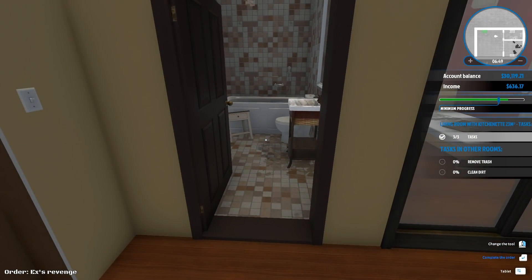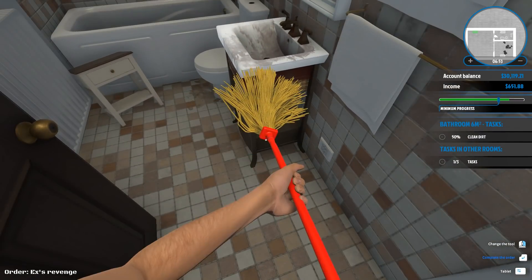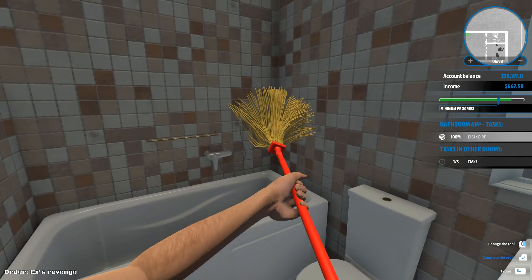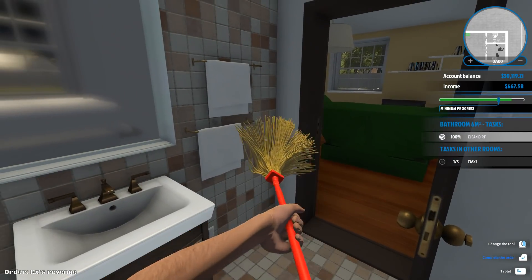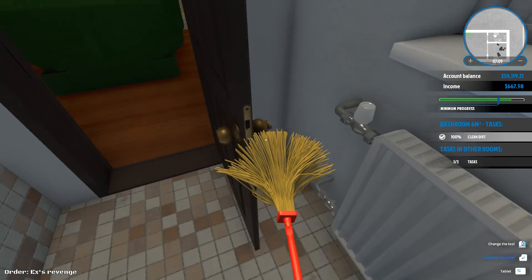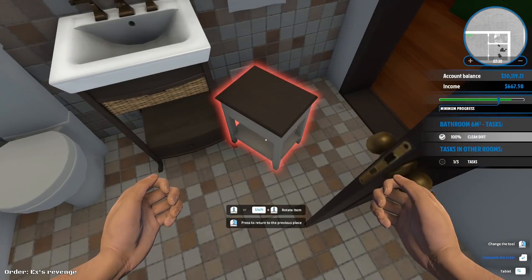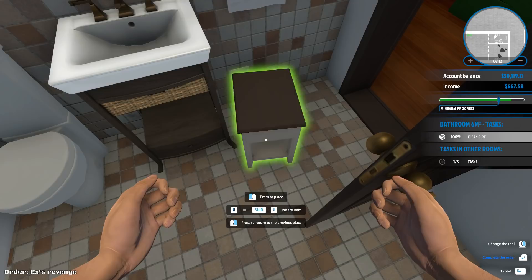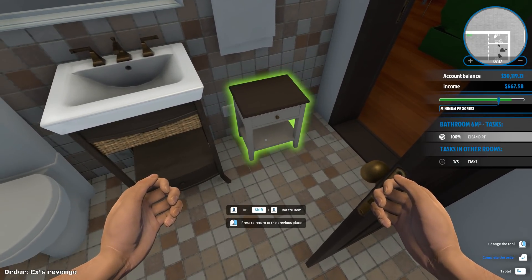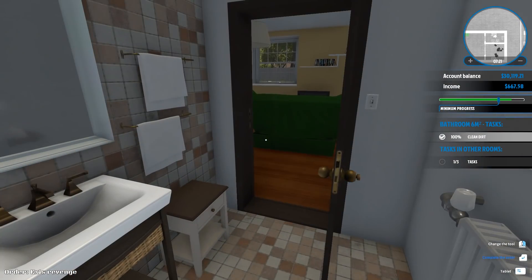Oh, look at this! There's crap in here. Just gonna clean this up. It's not so bad — at least it doesn't seem to be poop everywhere. 100% clean dirt. That's good. I'm thinking this thing over here needs to go here. I'll put it there. This room is good.